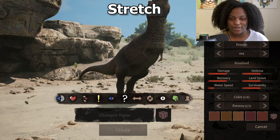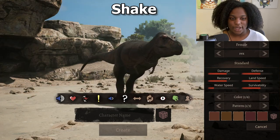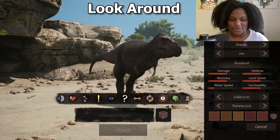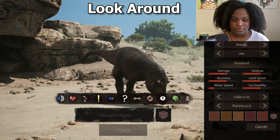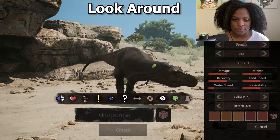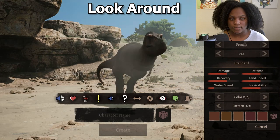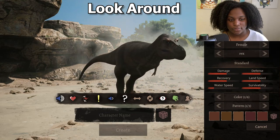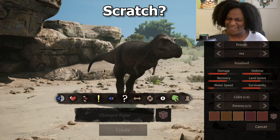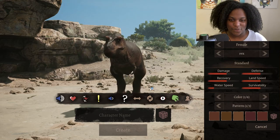You're so big, such a big boy! Here's the shake emote — oh he's so cute. The look around emote is more of a sniff. And then a scratch — I don't know what that was, it definitely wasn't a scratch, but he's a big boy.